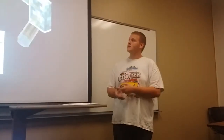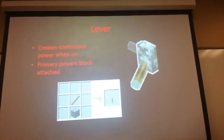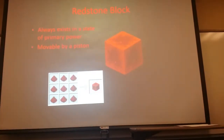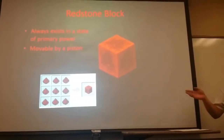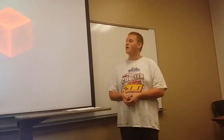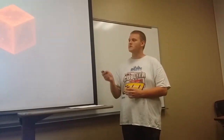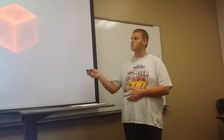Next is levers. Levers have two states — on and off — and when in the on state, they release continuous power. Next are redstone blocks, which are craftable by 9 redstone dust filling a 3x3 crafting grid. Redstone blocks are always in an on state, and they are one of the few redstone components that can be pushed by a piston.